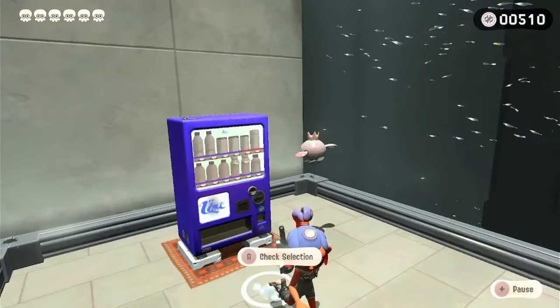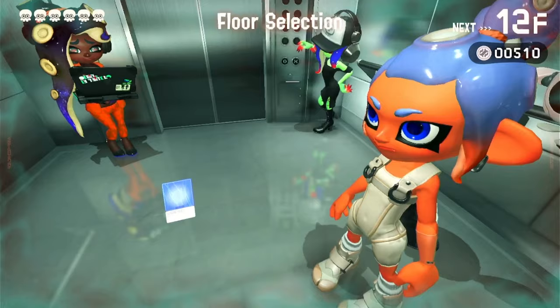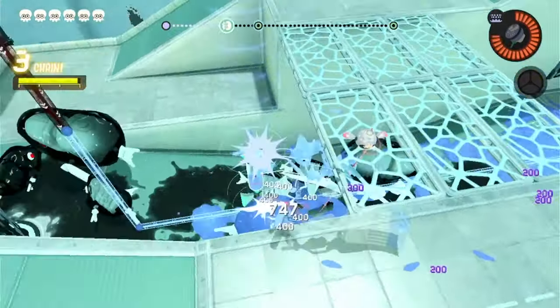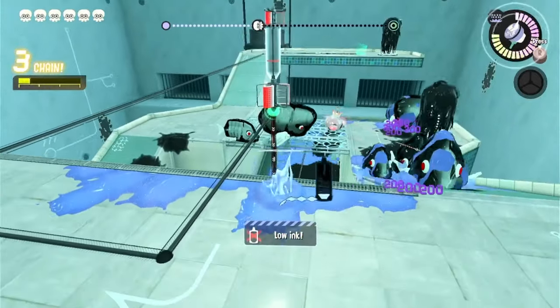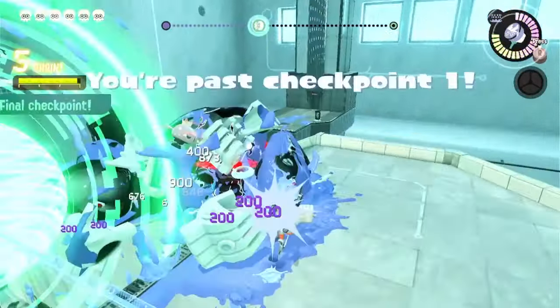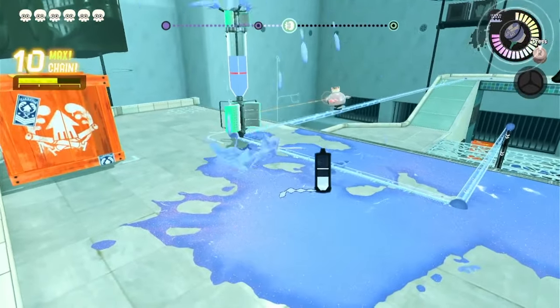We'll take two — more rush attack and vending machine, let's just go with rush attack. Oh wait, I'm fast! I forgot that swim speed is my weakest attribute right now — I am fastest moving in ink-rolling form.